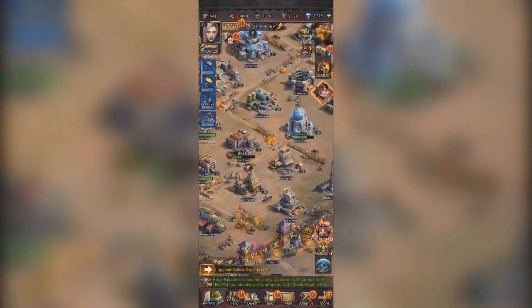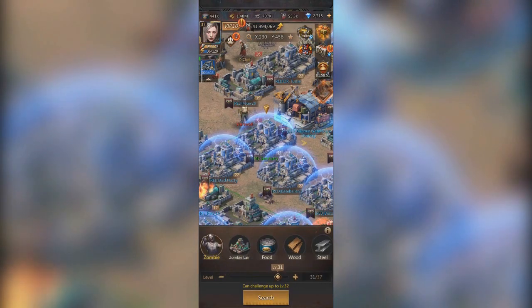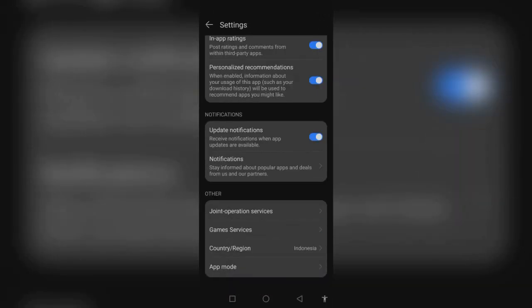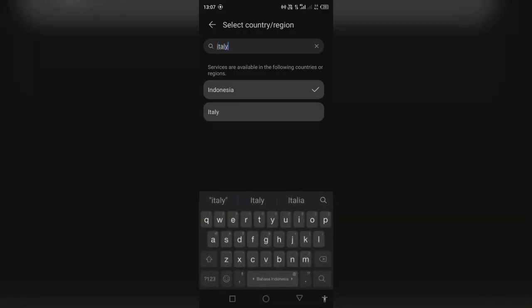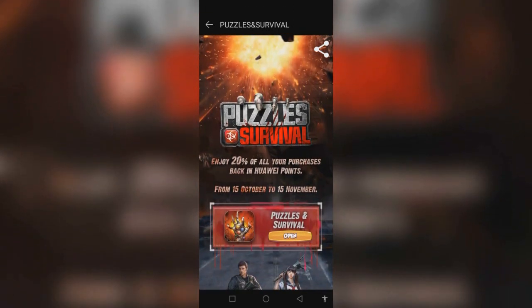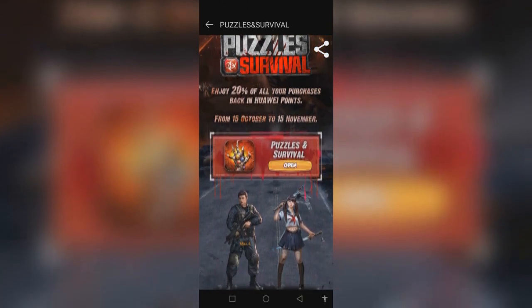Hello gamers, you guys still haven't downloaded AppGallery? Too bad. Currently, AppGallery is having a new campaign, namely Puzzles and Survival. But before that, you have to change the country setting to Italy, because this event only exists in a few countries such as Italy and the Netherlands. In this new campaign, you can get a cashback bonus of 20% for every purchase in the form of Huawei points, and these points can be used to buy in-game items.